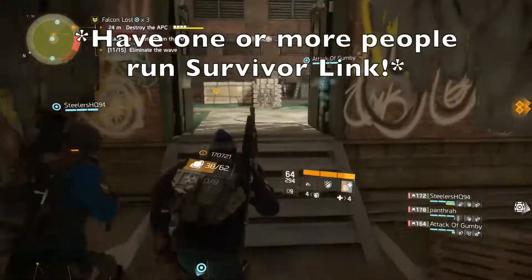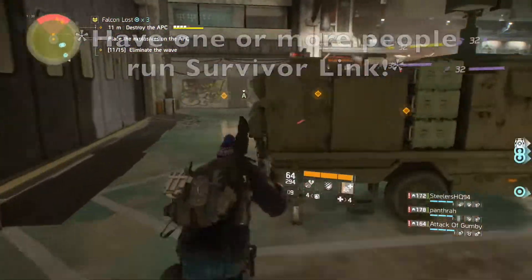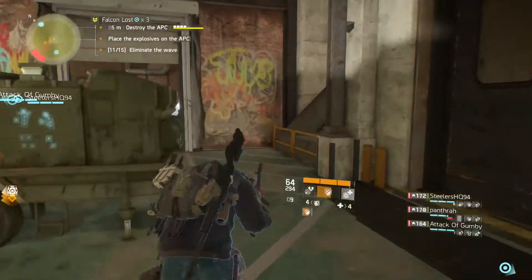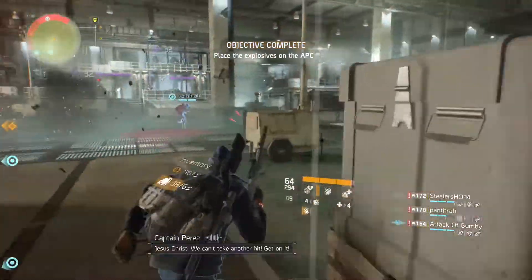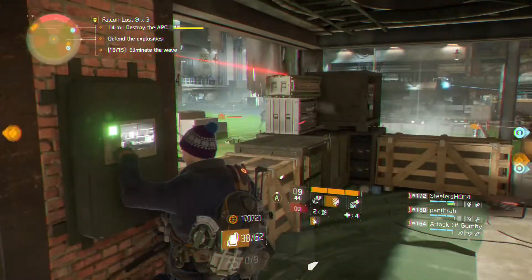I found that having at least one person running Survivor Link made it incredibly easy to attach bombs and run. Since movement speed and damage resistance is significantly increased, it's easy to hit one turret button on the left side, pop the signature, arm the bomb, and run back to the original spot without dying. This works amazingly even when there are a ton of enemies still alive. Just make sure to judge how many people need to help push up depending on the amount of danger at the moment.